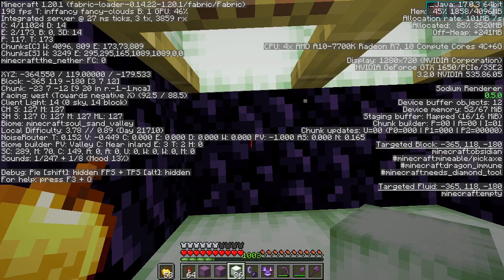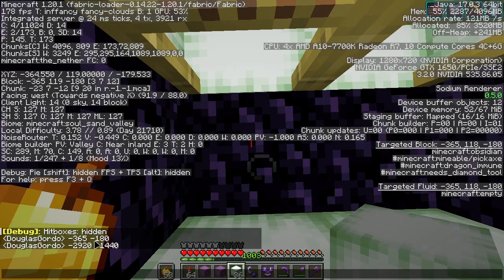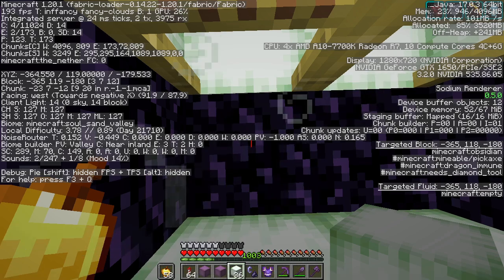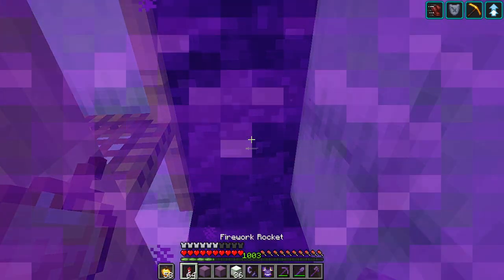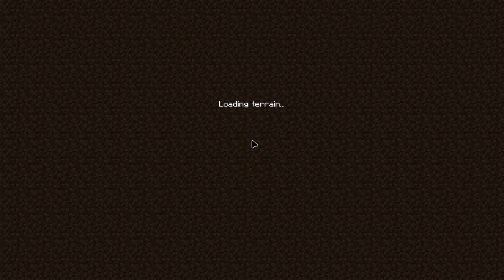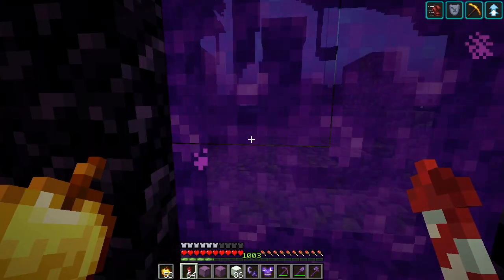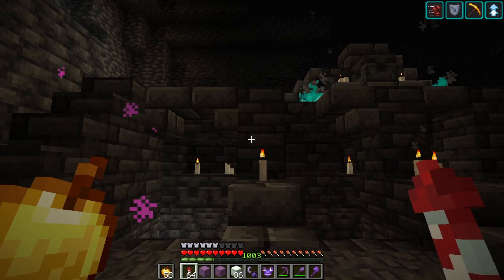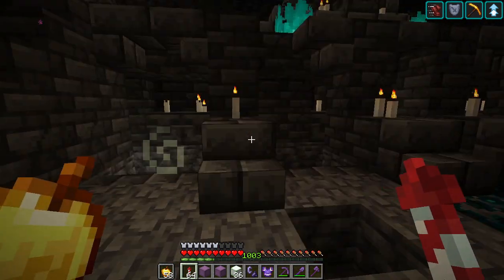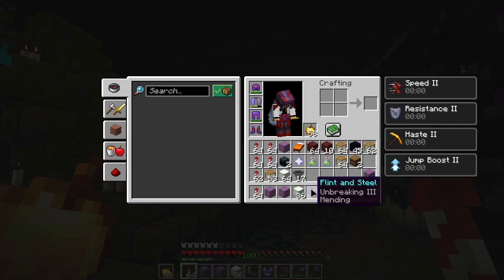Just place all the soul sand here in the Wither skulls, and this will work. Now here comes the small problem. The coordinates here, as you can see, is this one. So in the Overworld it will be this. But yeah, let's see where we get in the Overworld. The portal is exactly inside a freaking ancient city.